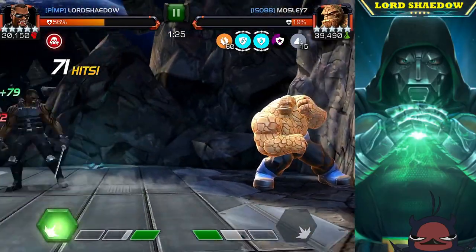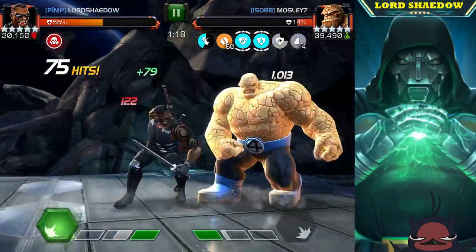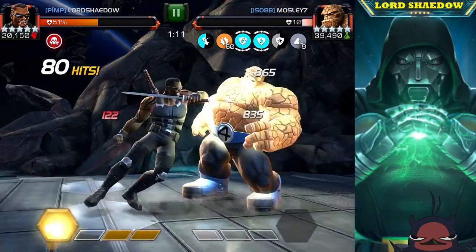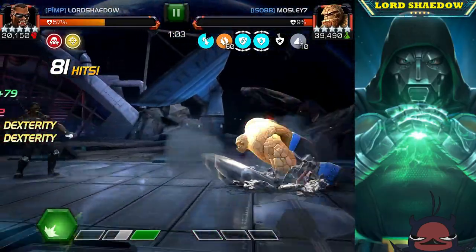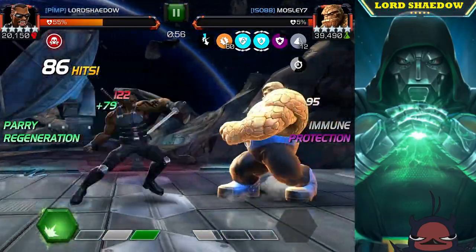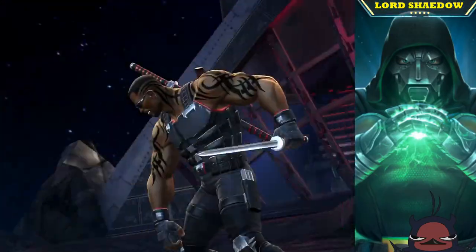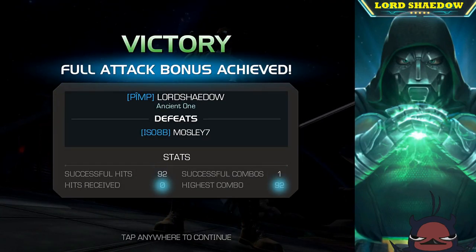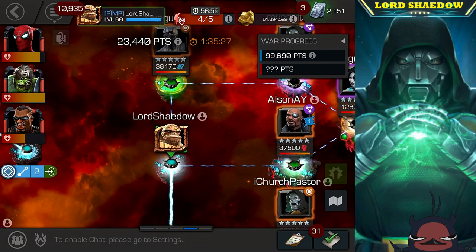The other thing that makes Blade great is that anytime you apply a bleed, Thing is bleed immune, but it will actually remove rock stacks. The new AI likes to intercept with specials — watch out for that. If I parry with Blade it reduces those rock charges, so here at 10 charges I parried him, removed some charges, then pushed him to 15, baited out the special one, and took him down. Blade has a few different ways to handle Thing.